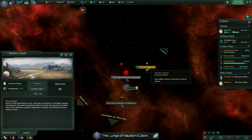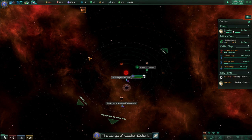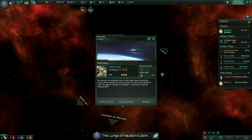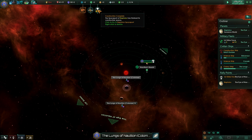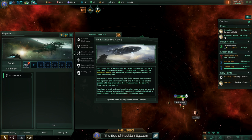There's an anomaly but not on Nautilon's Breath, thankfully. Let's look at the surface — there's dangerous wildlife. If we can research to remove that, it will be top priority — poor snails, they are afraid of the wildlife. Anomaly found! Another anomaly on Kavzak 1: by chance we stumbled upon a faint alien signal during the survey of this planet. The source appears to be a small object in orbit — the signal contains no message. Could it be a distress transponder? We'll leave that for now — and we have found it, our first colony!